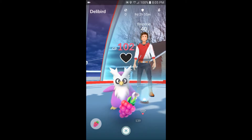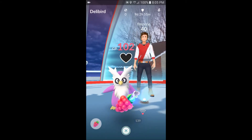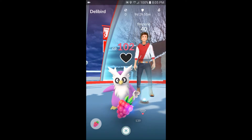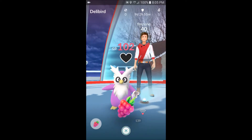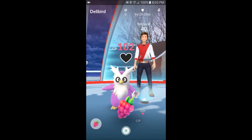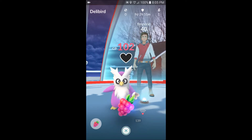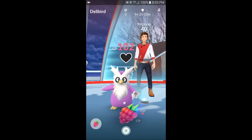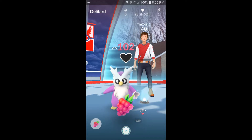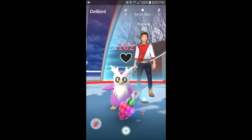Now, where the battle, defend, and berries icons are — that area right there — when you're in the berry feeding mode in the gym, at least remotely, you can tap the area right there where those icons are for battles, defending, and berries, and it will cause you to jump up to the photodisk screen. I can't do it on this one because there's only one Pokémon in it and you only have one view of the camera.